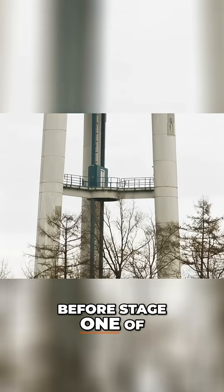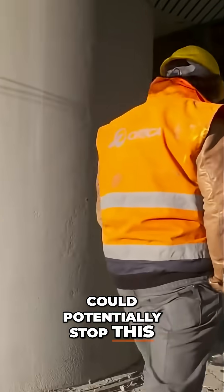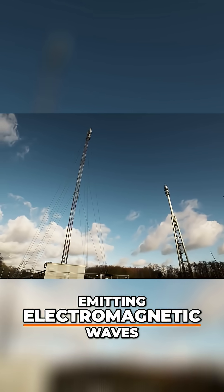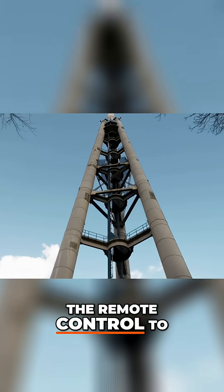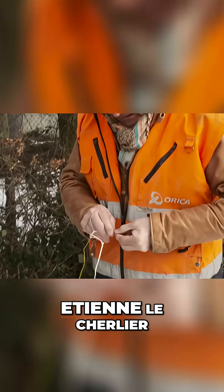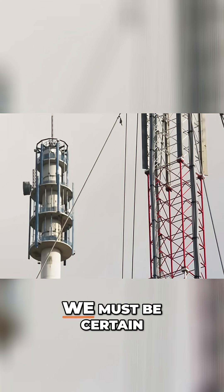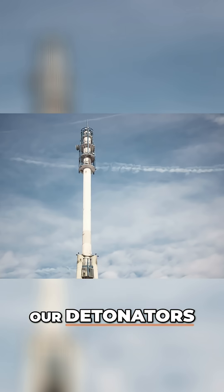Before stage one of the plan can swing into action, the team are going to have to deal with an issue that could potentially stop this demolition in its tracks. Another tower nearby is emitting electromagnetic waves. Those waves could block the signals sent from the remote control to the detonators that will set off the explosives once they've been placed on the tower. The explosives expert on this job, Etienne Le Churlier, is well aware of the possible ramifications: we must be certain that we don't have any electromagnetic interference with our detonators.